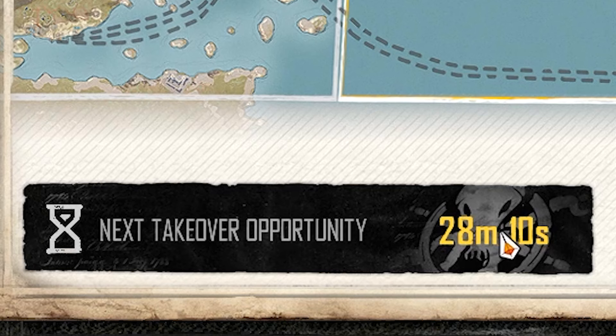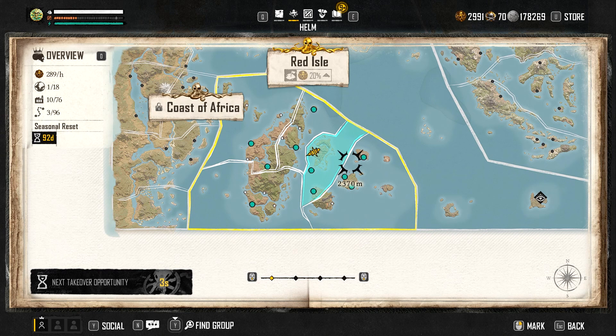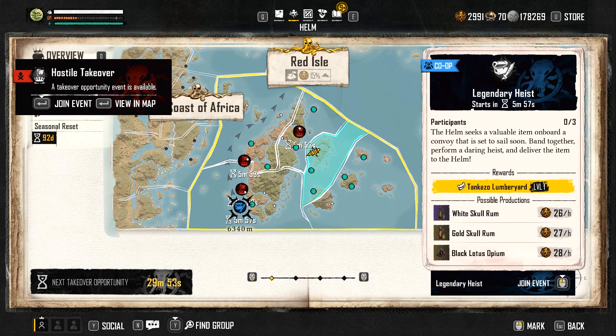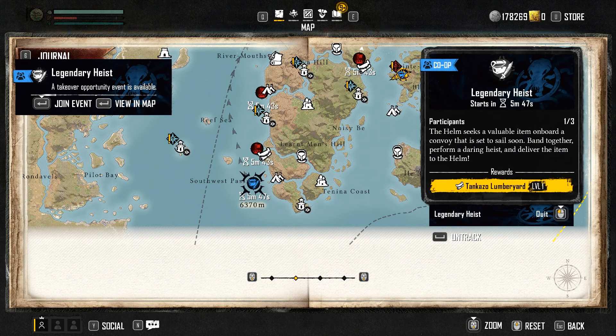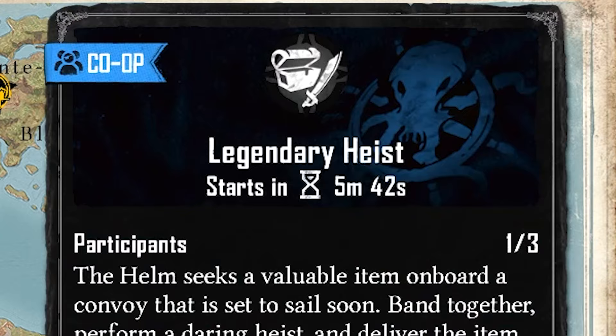In 30 minutes I'll have to try again to hopefully get a blue one to demonstrate how it looks. Here we are 30 minutes later — we've got the three raid hostile takeovers and you'll see this blue one: the Legendary Heist. You will need to join this one immediately.